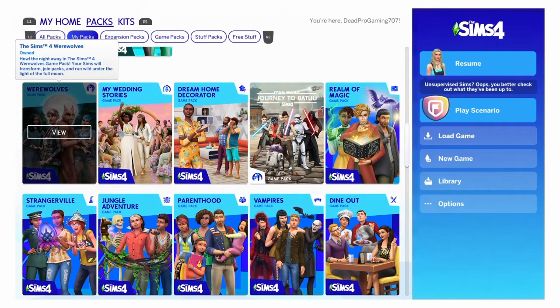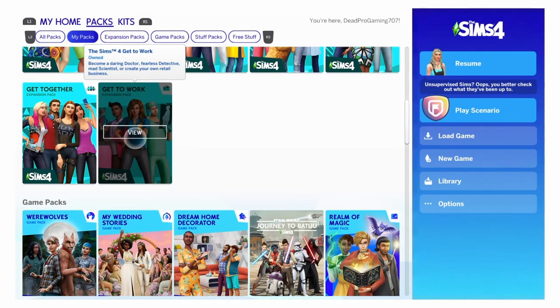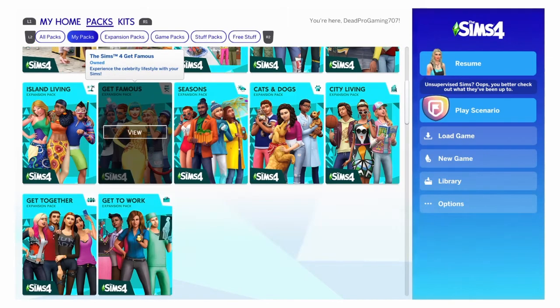Werewolves — chef's kiss. Absolute one of my favorites, if not the best game pack and any other pack in general, just because of the fact that it's werewolves and it's a lot more unique. I really like the world and a good majority of the NPCs in there, like Rory. Yeah, that was my tier list for the game packs — now on to the expansion packs.